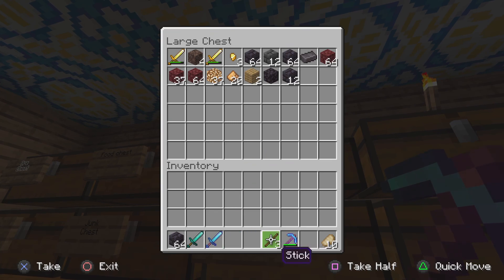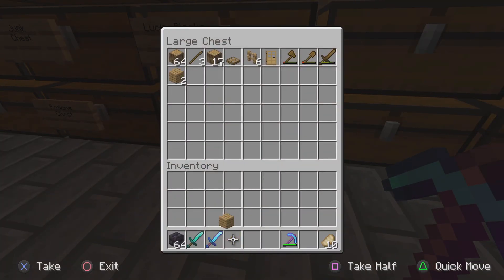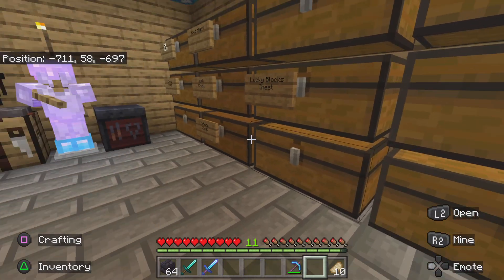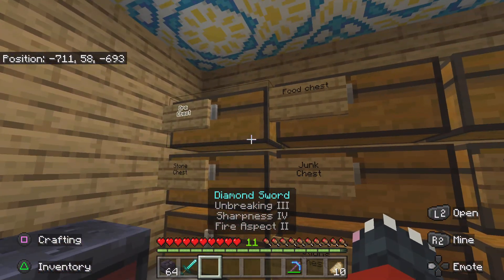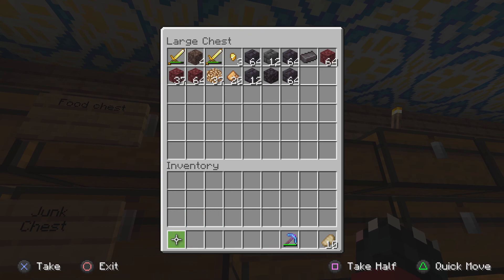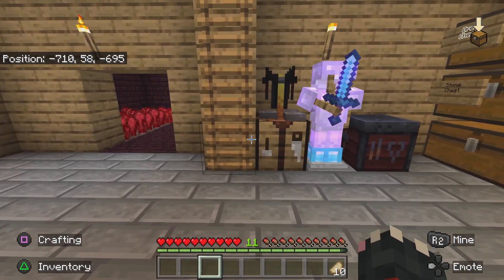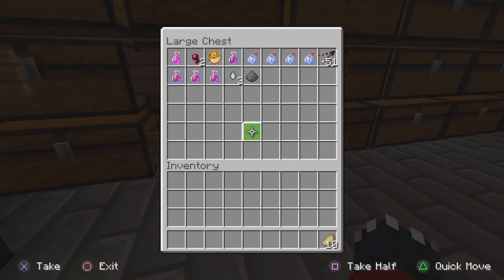Wait, this ain't even right. For now, I'm going to put the sword safely in here just in case. What I was going to say - okay, so what I'm planning to do is make potions.